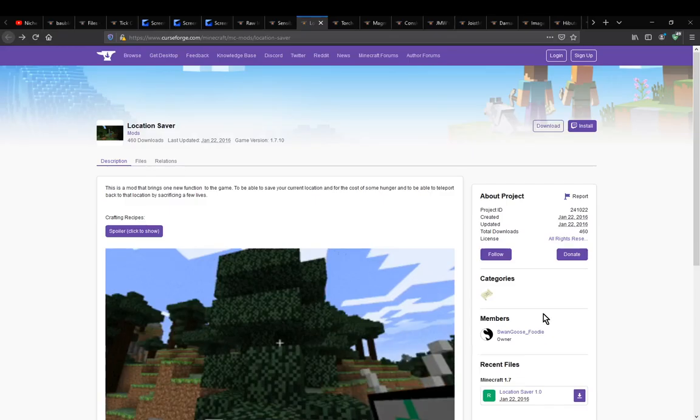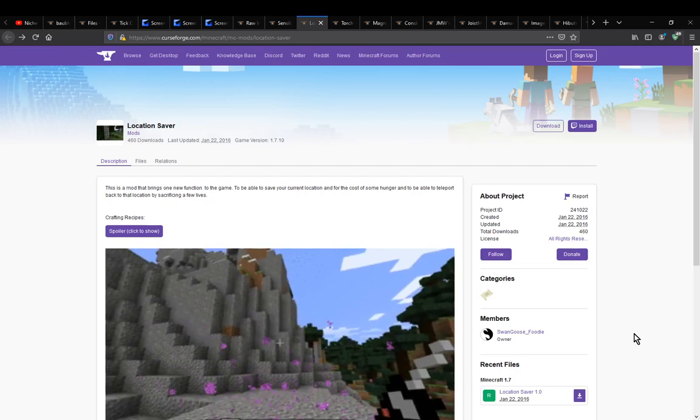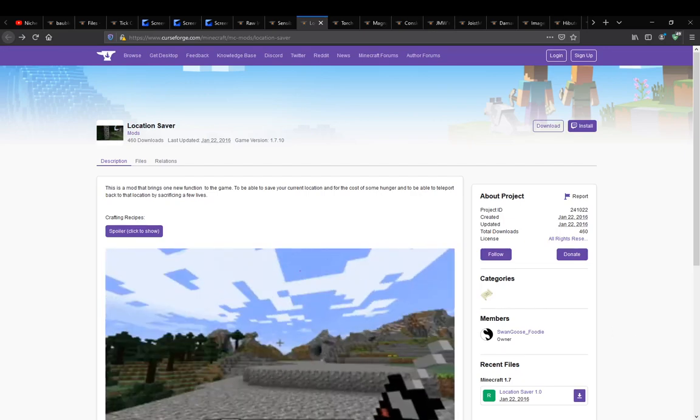Hello everyone, and welcome to another mod overview, this time on Location Saver, a mod that simply adds in two items.